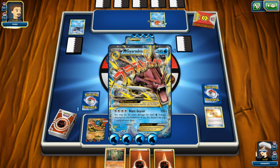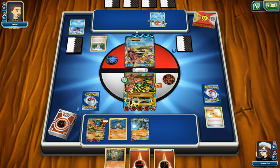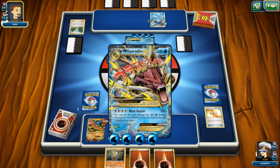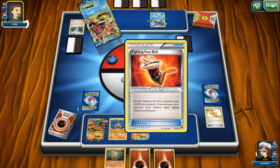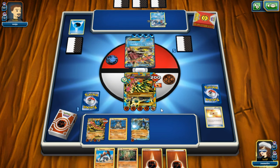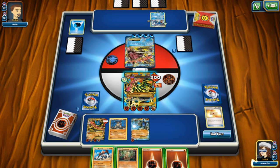We're head to head with Mega Gyarados EX - Blast Geyser for 120 plus damage. Wally is looking for an evolution to evolve Magikarp - we know it's Gyarados. We need to get Mega Gyarados out of here quickly. It may do 20 more damage for each water type energy attached, discarding the top two cards of the deck. Thank goodness we're not weak to water or this would be quite an attack. Thank goodness we have the Fighting Fury Belt - it's done 200 damage but we get an extra 40 HP.